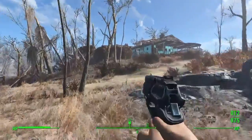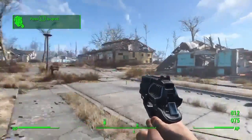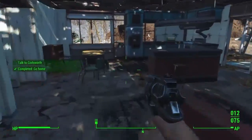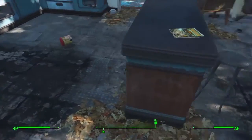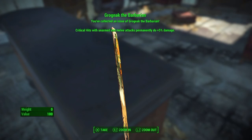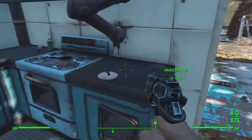The next place is Sanctuary. Sanctuary is basically the first place after the vault that you find. After you come to Sanctuary, turn left. You'll get a mission to talk to someone, but for now go into this building and there is a comic called Grognak the Barbarian. This gives you a perk - melee attacks permanently do five percent extra damage on top of your base damage. You can also take all the stuff in the bread box and scrap it.